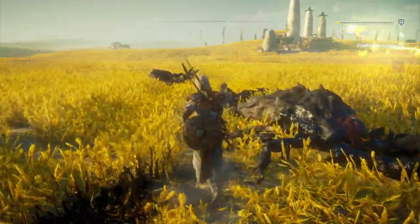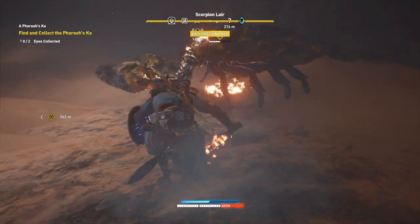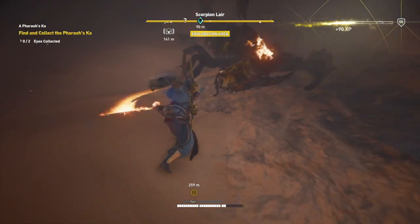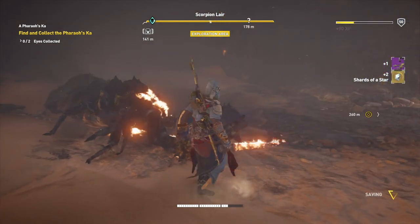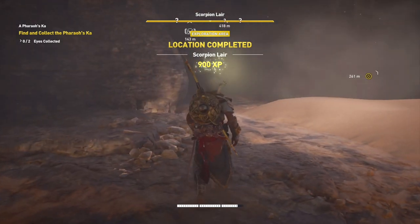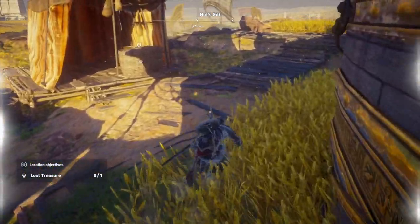The easiest way is to go into the afterlife and fight things like the Scorpions. Those giant Scorpions are quite easy to kill when you're high enough level and they drop two apiece, so I just ride around on my horse and beat the crap out of them and get heaps of Shards of a Star. Plus, in some of these locations in chests you can also find Shards of a Star — I found 20 in one chest, which gave me the ability to do an upgrade straight away.